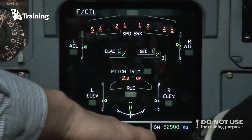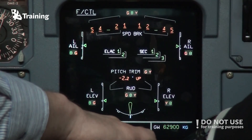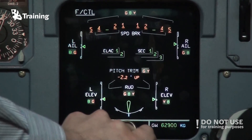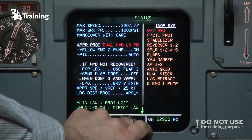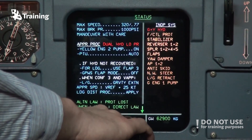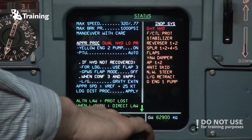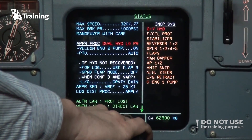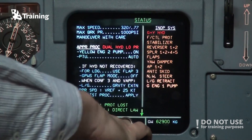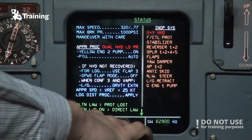Flight control: same spoilers, pitch manual. Systems: STS. So we have inoperative systems — flight control protection is lost, stabilizers, also reverser 1 plus 2, spoilers 1, 2, 4 and 5. Flaps will be very slow, yaw damper is lost, autopilot 1 and 2. Nose wheel steering is not available, landing gear will need manual gear extension, and green engine 1 pump is also off.